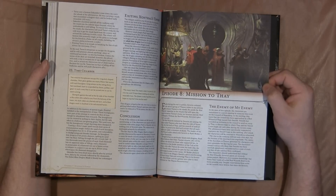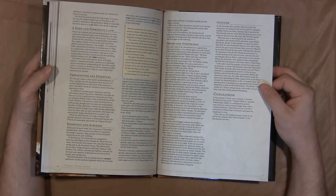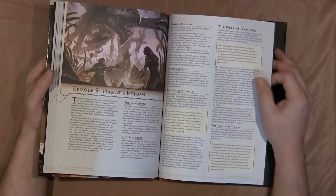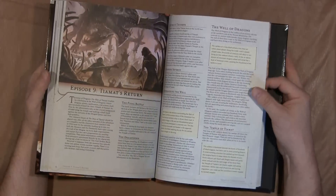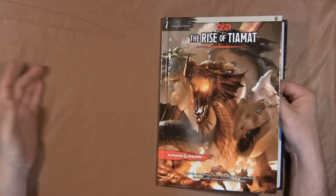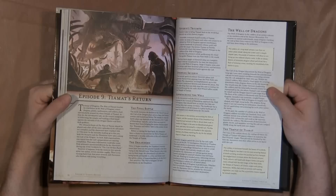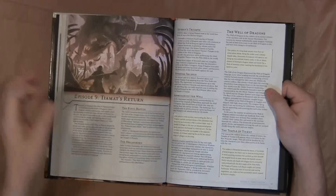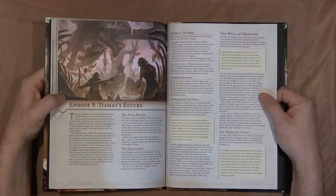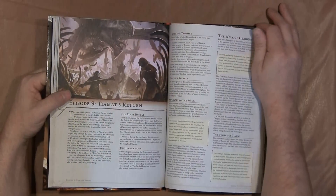It pretty much follows A to B to C to D, with some room for any DM to create backstories and new stories out of this adventure series. It really is an adventure path, but there's enough stuff in it that you can take it off-shoot. By the time you get to the last battle, you could be well beyond the recommended 12th level. I like it for that reason — the fact that there's a lot of room for DMs to be creative.